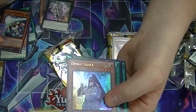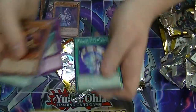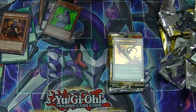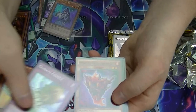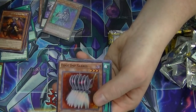Rare Cowboy of the Burning Abyss, and Ultra Rare Denko Sekka — very good card. Basically, as long as you control no set spell or trap cards, your opponent can't either, and they can't activate what's already set. Rare is Naturia Sacred Tree, and an Ultra Super Rare Edge Imp Sabers.